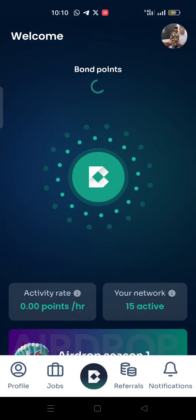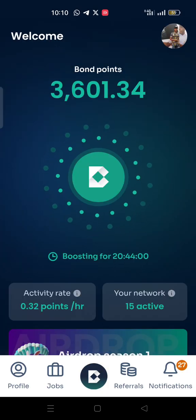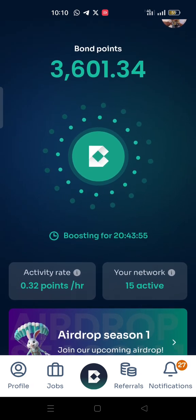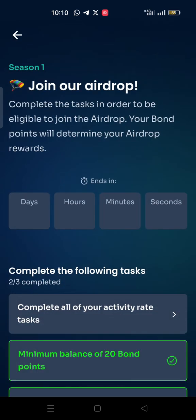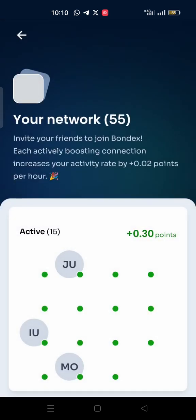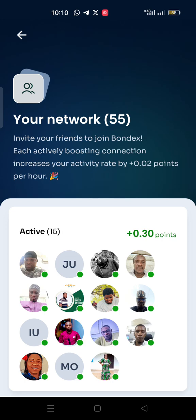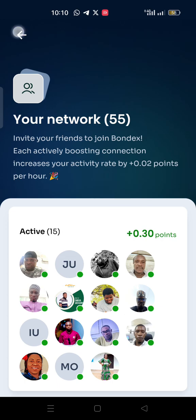Once the Bondex application opens, it is going to be this way. Now we all know that for the referrers, we have to notify them of mining. You go to the network section, scroll down, and click on the ping. I cannot ping now because I already pinged within eight hours. So every eight hours you can ping your inactive members to notify them of their inactive mining so that they can activate their miner.